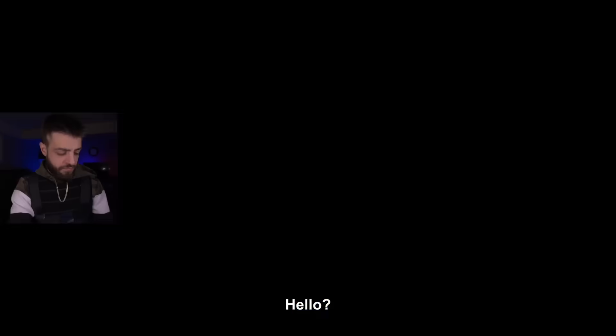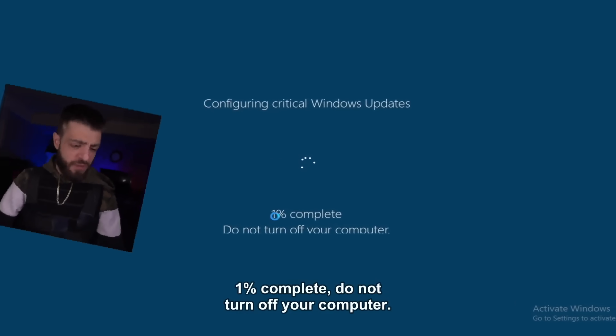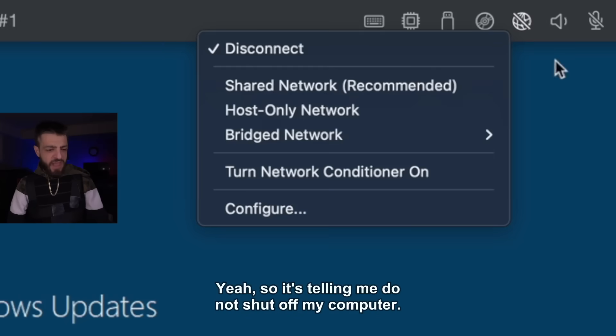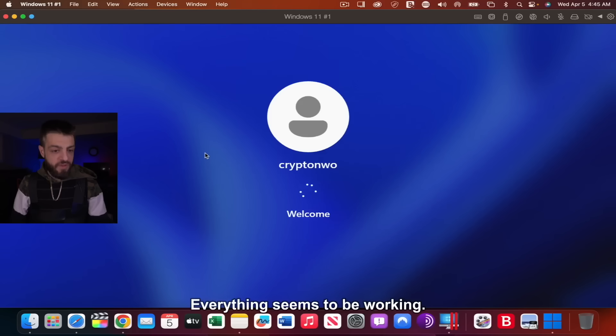Is anything going to happen? Hello? It says: configuring critical Windows update, 1% complete, do not turn off your computer. How is it going to do an update if my internet's disconnected? It's telling me not to shut off my computer, so I'm going to go ahead and shut it off. Opening it again — everything seems to be working.